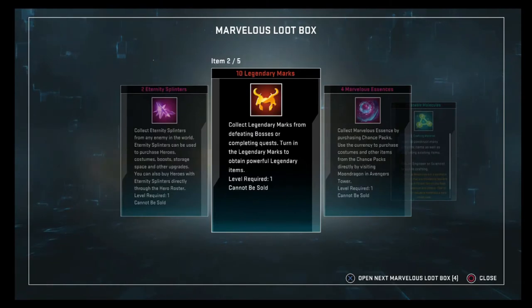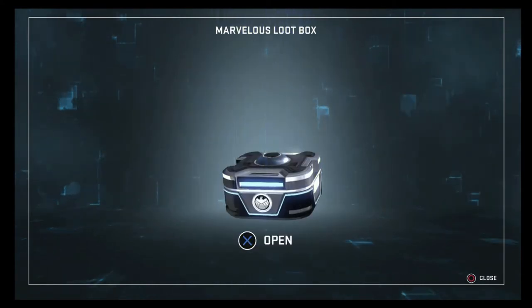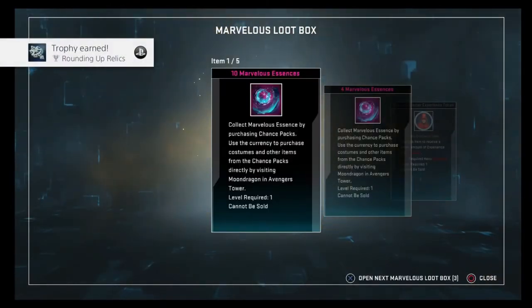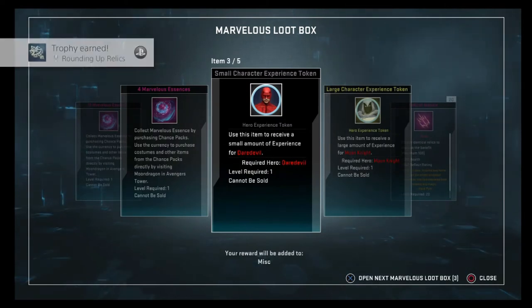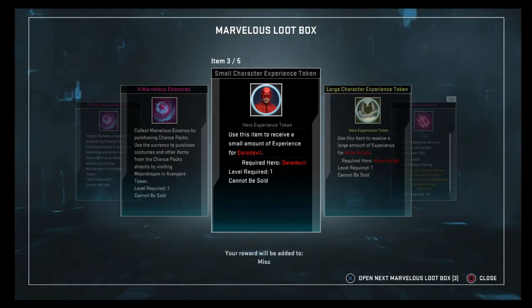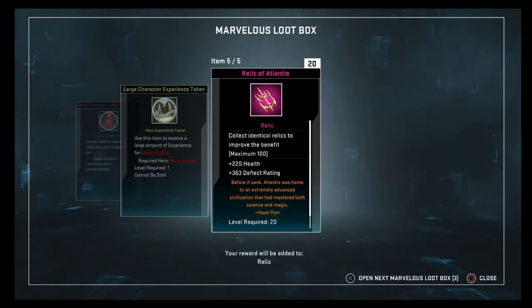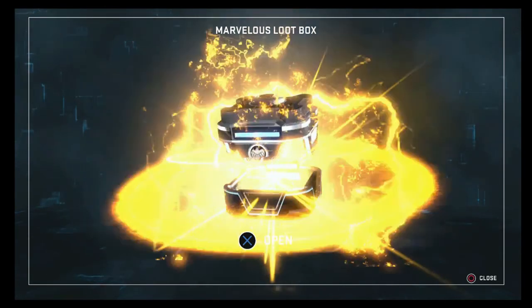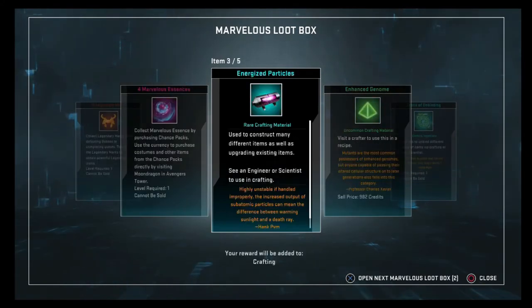Legendary marks, essence — okay, nothing too crazy. Next one: some more Marvelous Essence, an experience token — oh wow, it's just for Daredevil — and a large XP token for Moon Knight. That's cool; when I go to level them up that'll be pretty useful. We got a relic here too.